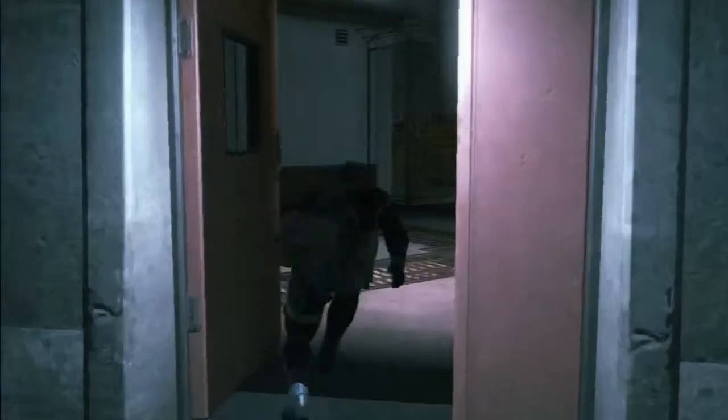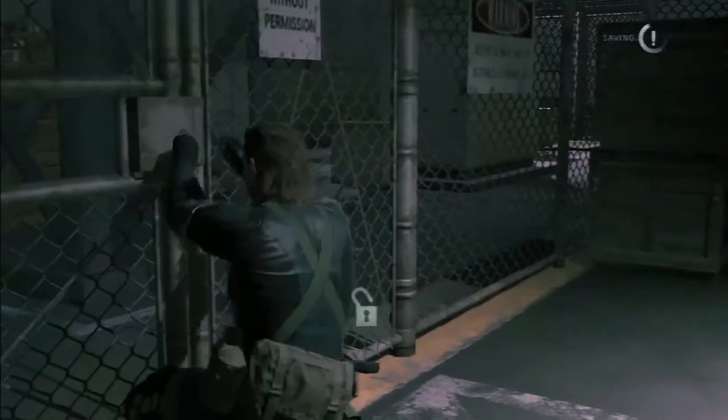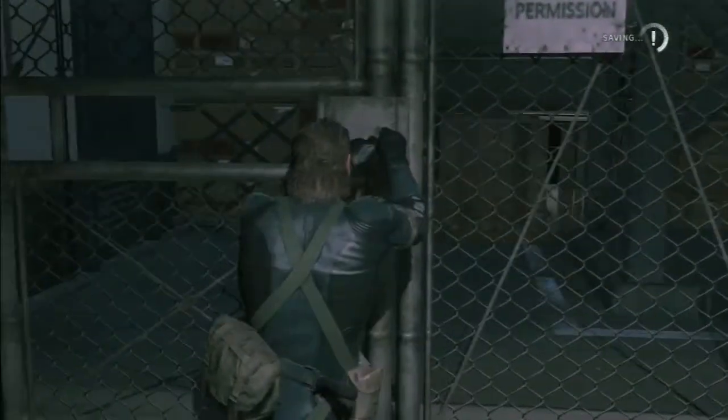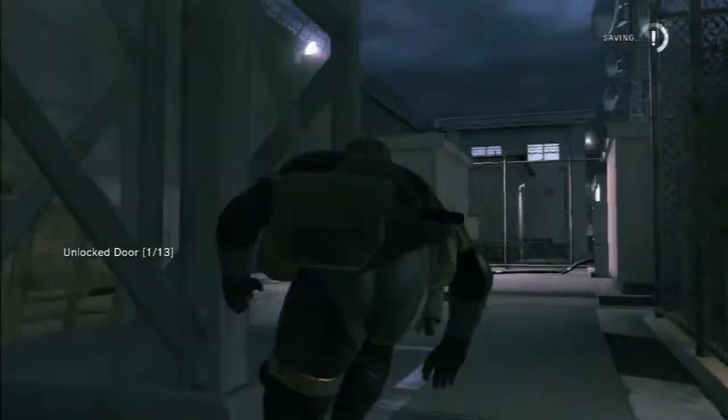Instead we're going to sneak around the corner here and enter the admin area via the red door. The final scene we're going to recreate is the mantis scene, so you just need to pick the lock on the gate here and we'll go in and interact with the open panel and this will trigger the scene.